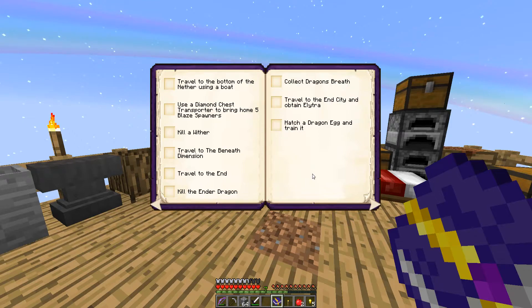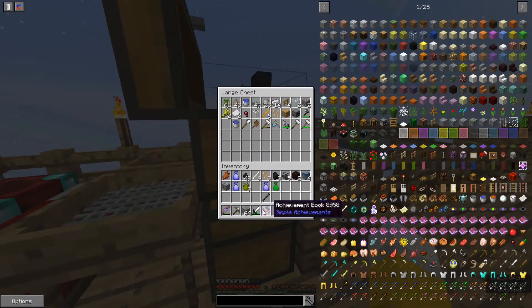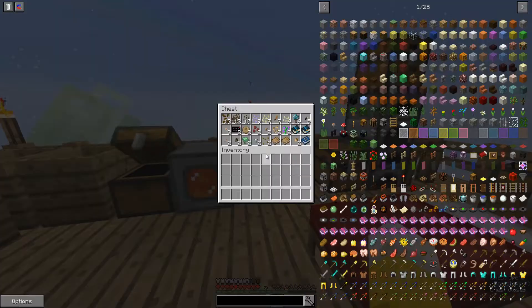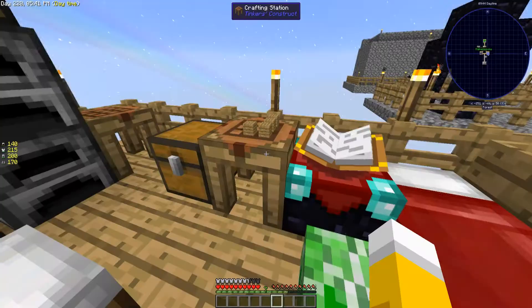If you're familiar with chickens and what we could do better — see, where's the achievement book? I want to figure out things on my own. I've played chickens, I know a little bit of what I'm doing. Travel to the nether — done that plenty of times. Travel to the bottom of the nether using a boat — I mean, I could go do that right now.